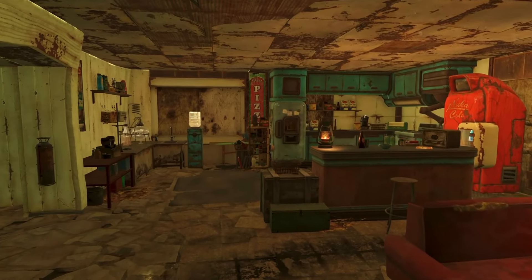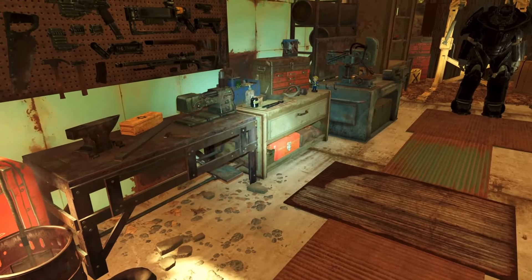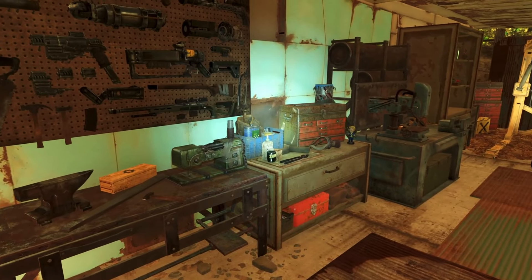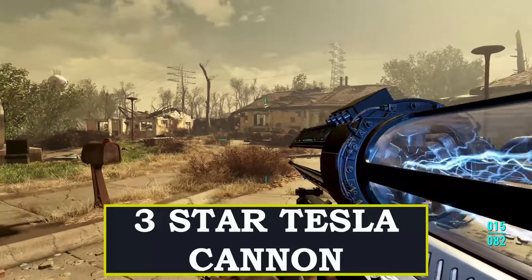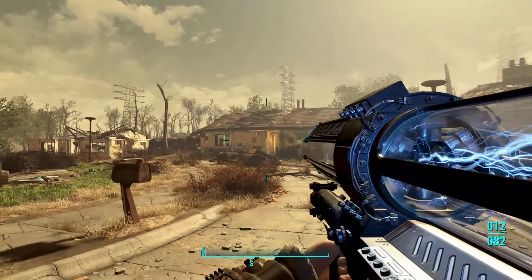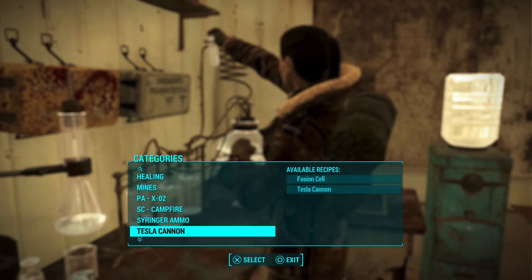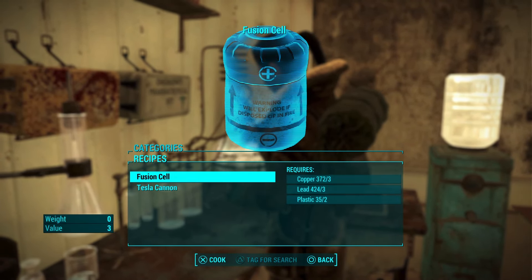No Respawns adds a lot of awesome mods that I highly recommend you check out. Next we have the Three Star Tesla Cannon. This is one of the newly added Creation Club weapons that was added to the game for free with the next gen update, and with this mod you'll be able to craft it on the chemistry station and also craft the ammo for it as well.